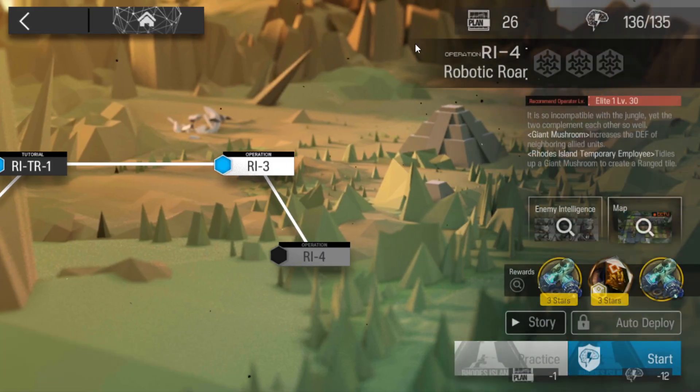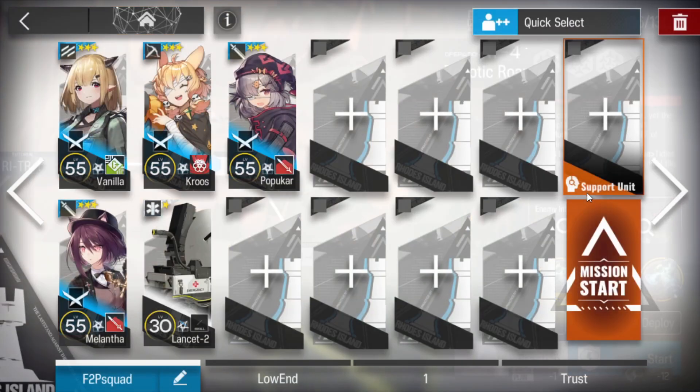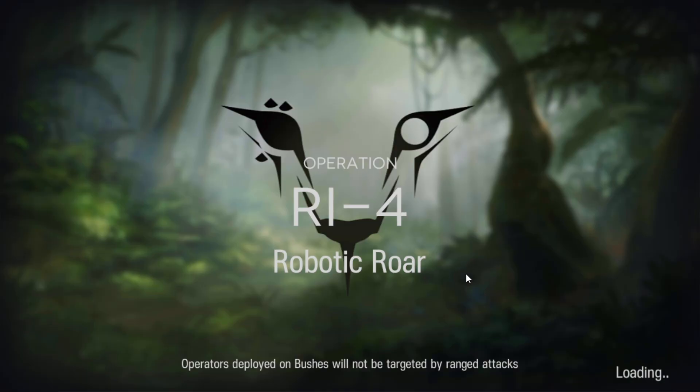Let's clear RI-4. This stage is really easy as well. You need a vanguard, a dualist guard, a sniper, a medic, and an AOE guard. That's all you need — let's do this.